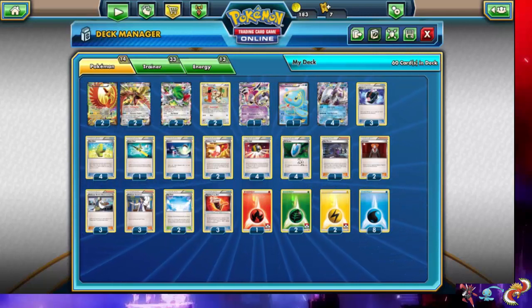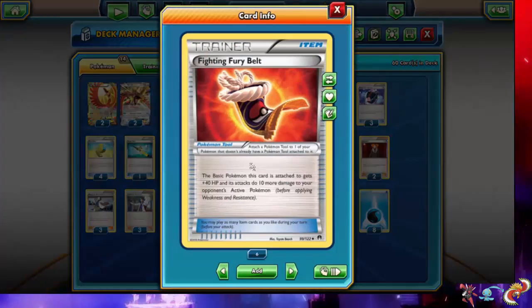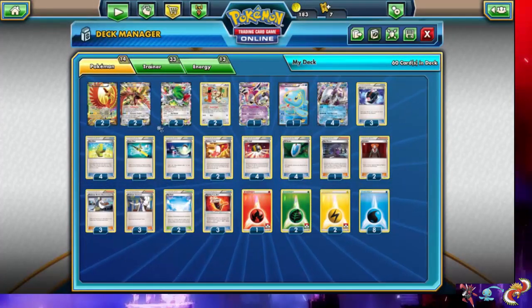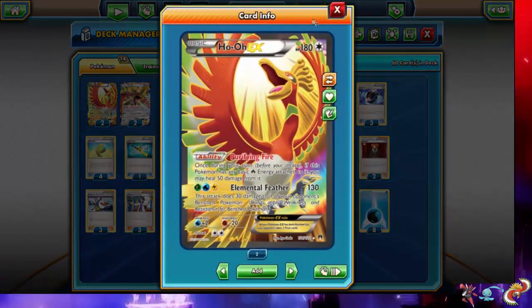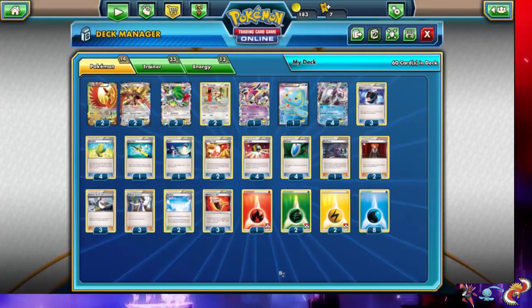Four VS Seekers, one Hex Maniac, two Lysanders, and draw support of three Birches and three Sycamores. Our tool of choice is Fighting Fury Belt, because that makes all of our EX attackers really hard to take down. Since they have free retreat with Manaphy, if we can get it going it gets hard for our opponent to knock out Palkia EX or even our Ho-Oh EX. Usually we like to put them on Ho-Oh, but we only had room for three.